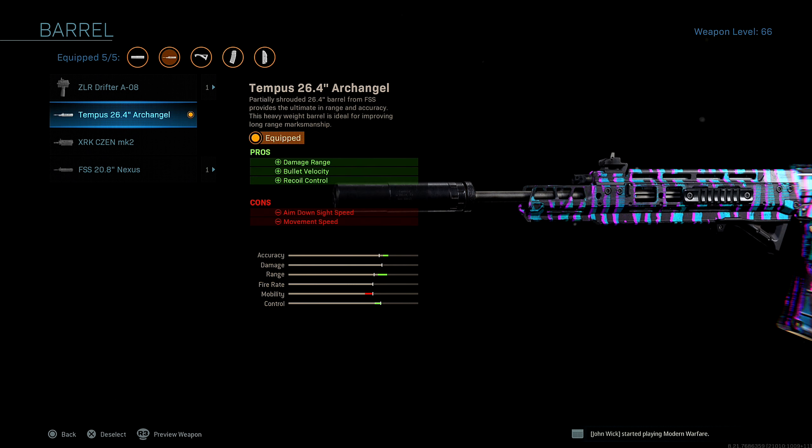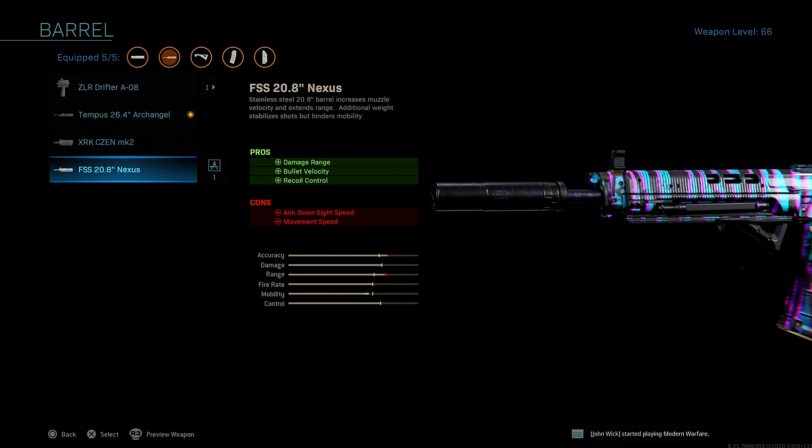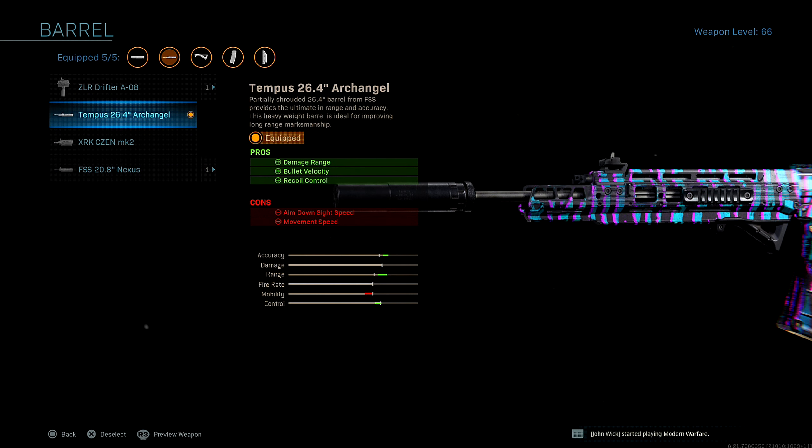This is the absolute best barrel to run on the Grawl. The second best barrel is the Nexus, and if you look at the stats, the accuracy decreases and so does the range by a good amount. So with the Archangel, if you see that green increase, that's all you need to know — this is the best barrel to run on the Grawl.